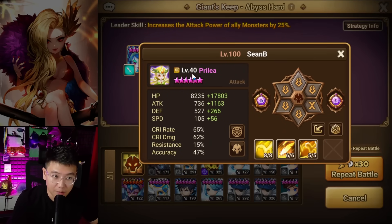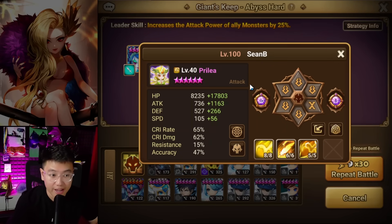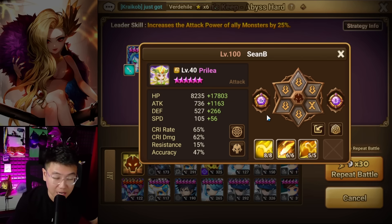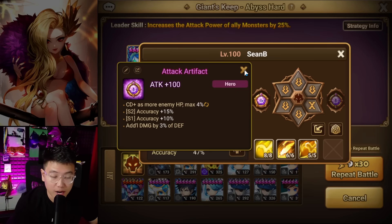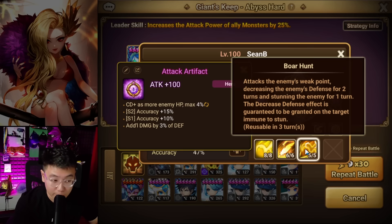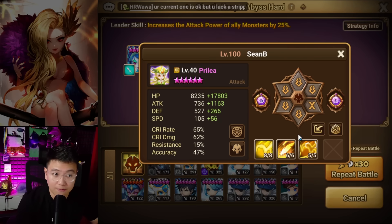Next up is my defense breaker, Prilia. Prilia is on triple 5-speed, HP and HP. She's not on a damage build for a particular reason I'll talk about later. Prilia will have damage down water and some extra accuracy in skill 1 and skill 2. Skill 3 cannot be resisted if the target is immune to stun — which is the mid boss and final boss — so you don't need max accuracy for your Prilia.